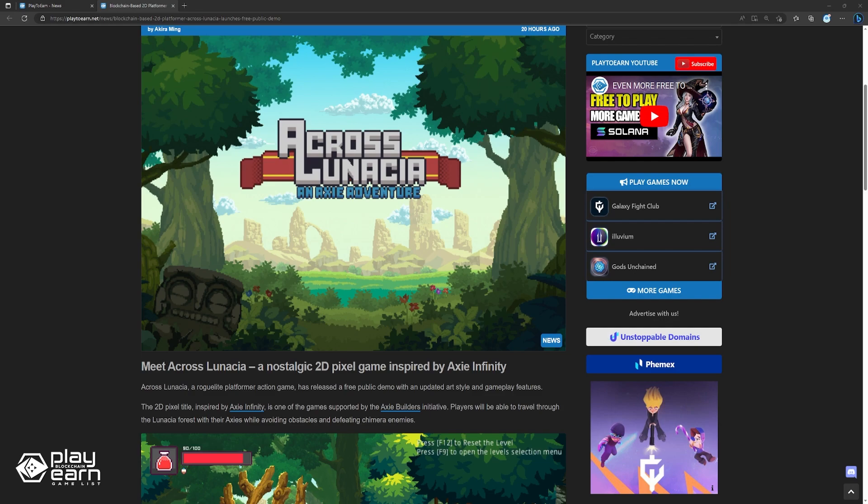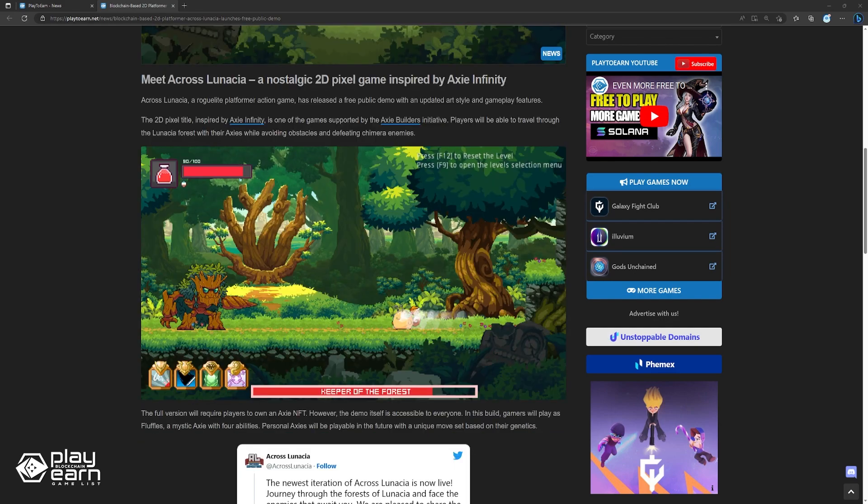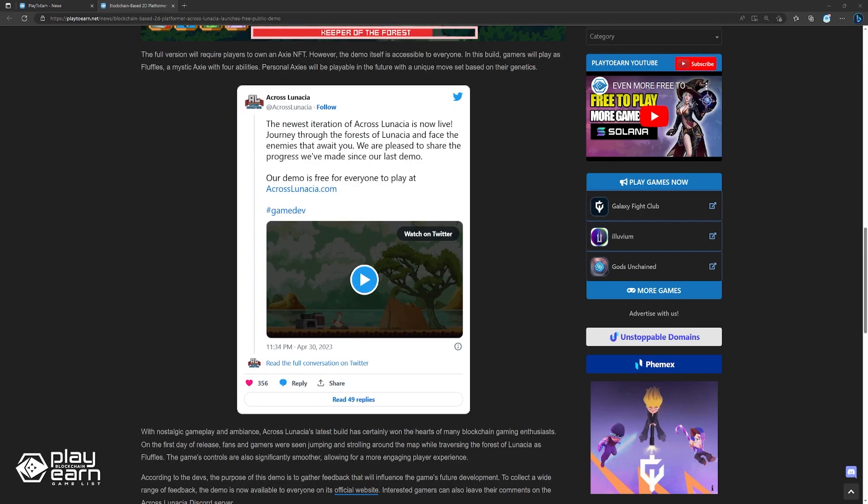Personal Axies will be playable in the future with a unique moveset based on their genetics. With nostalgic gameplay and ambiance, Across Lunasia's latest build has won the hearts of many blockchain gaming enthusiasts. On the first day of release, fans and gamers were seen jumping and strolling around the map while traversing the forest of Lunasia as Fluffles. The game's controls are also significantly smoother, allowing for a more engaging player experience. According to the devs, the purpose of this demo is to gather feedback that will influence the game's future development. The demo is now available to everyone on its official website, and interested gamers can also leave comments on the Across Lunasia Discord server.